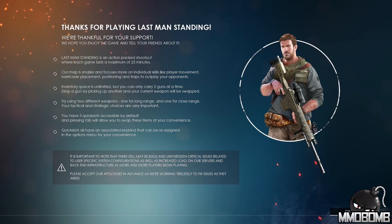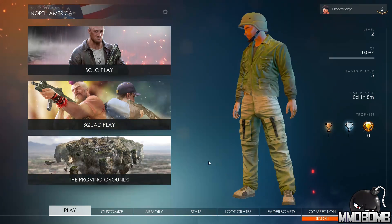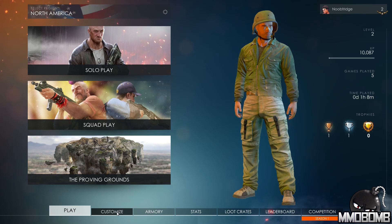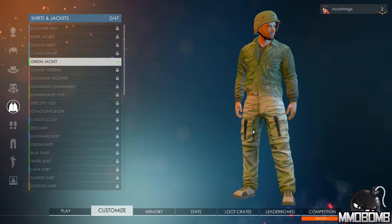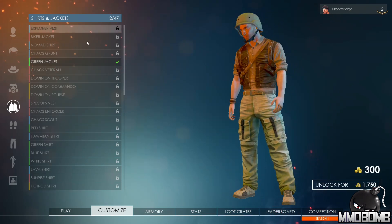Just when you thought the hero shooter genre had taken over the entire world and that's all any developer would ever make again, the battle royale survival shooter stepped back up. Ladies and gentlemen, I am the Noob Fridge Troy Blackburn — this is your mmobomb.com first look at Last Man Standing, a brand new free-to-play battle royale survival shooter just recently launched on Steam. We're going to go through the game, take a look at what it has to offer, some features, how the game runs, and help you decide if it's something you want to try out and download.